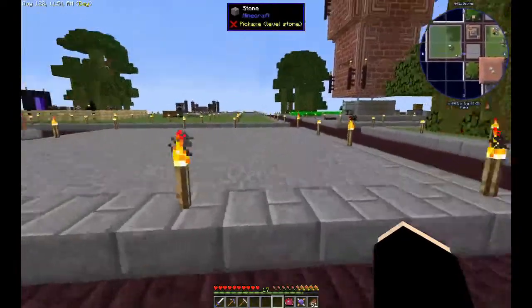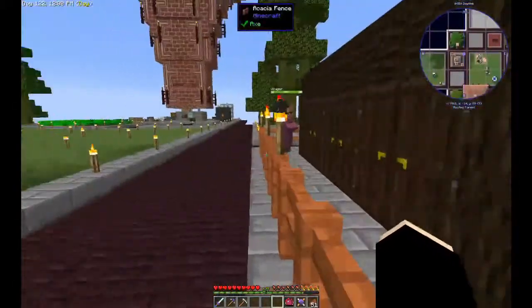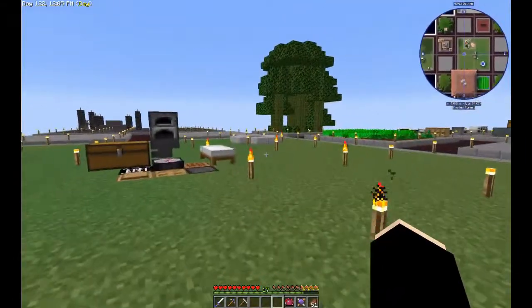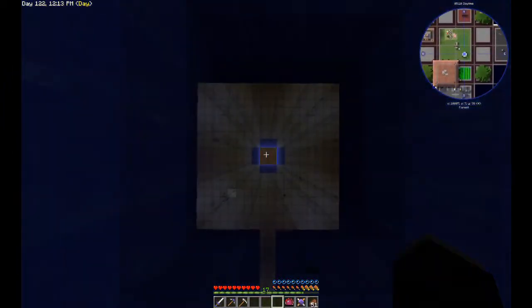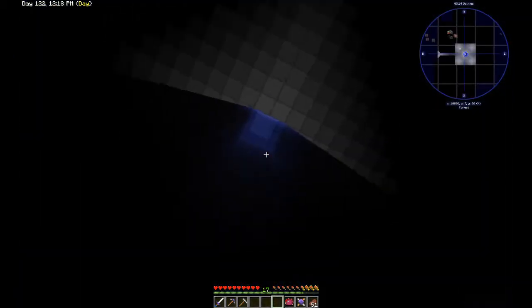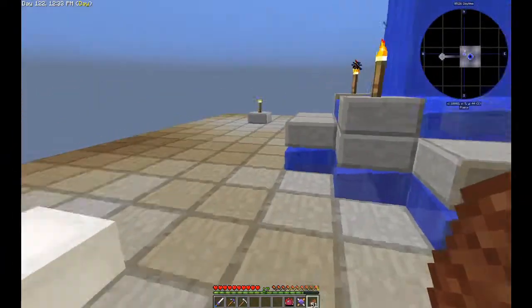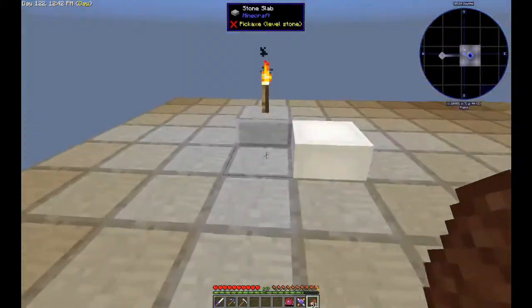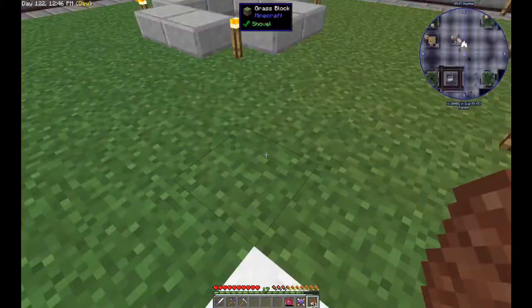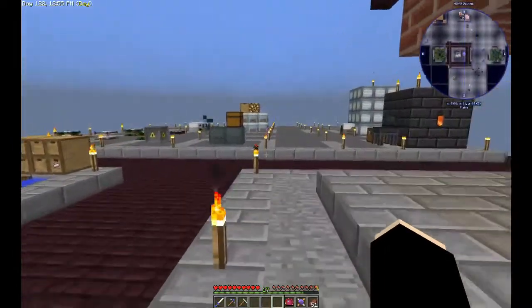My villagers are still here but they're not doing anything — they're not breeding, and I have no idea why. I still haven't seen any squid. I was told they need open sky and maybe falling water. I might lower the platform a bit — the platform is at level 44, and squids should spawn from level 46 here. They should definitely spawn here according to Minecraft rules, but I'm not getting any squid.